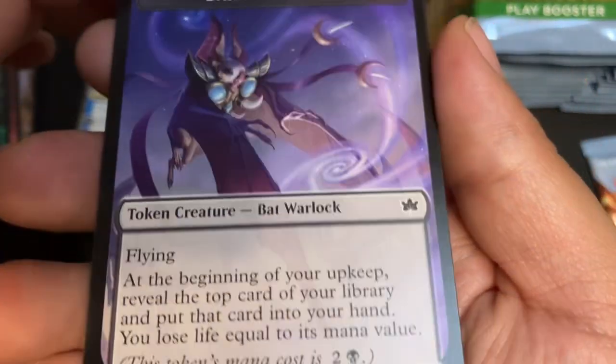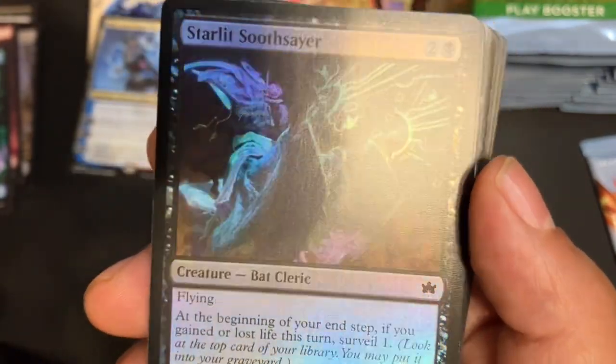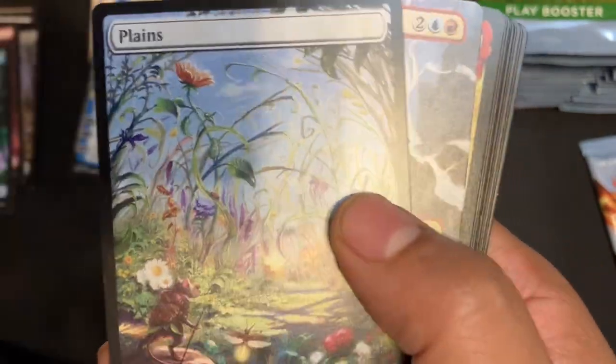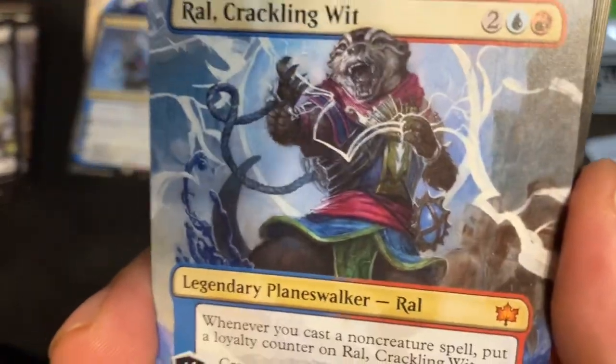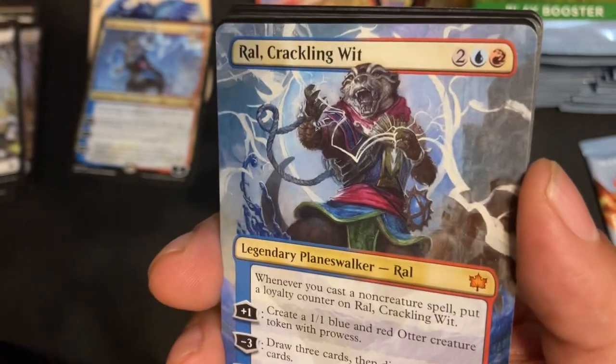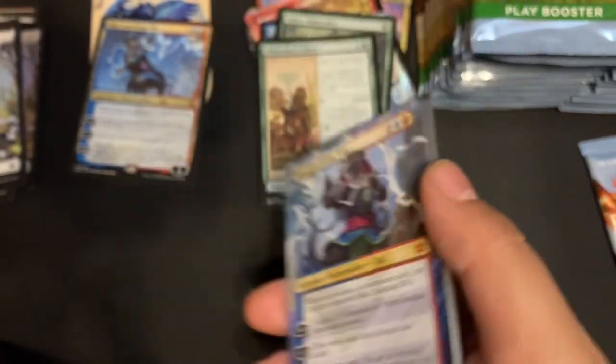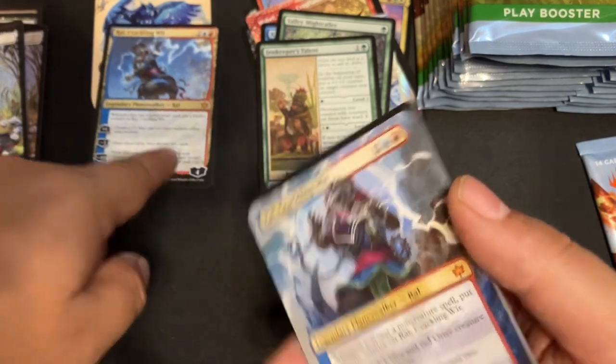Dark Star Augur. Offspring token — very nice. Foil Starlet Soothsayer. Beautiful Plains. Oh Lord, that's God — dude, it's a borderless Rao, Crackling Wit! Double Rao box — look at him, he's right there. Look at that!